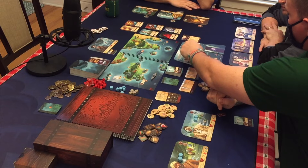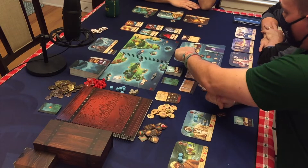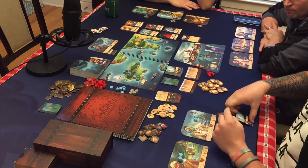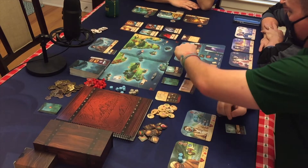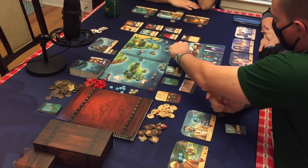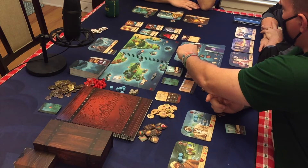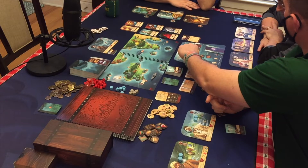The last ship action I took was Sickbay — that's where you heal. If you go to Sickbay, you draw one ability card. So you draw one ability card, and then you would get four command tokens. There's three of us, so you get four command tokens, and then heal one wound off of anybody on the ship.